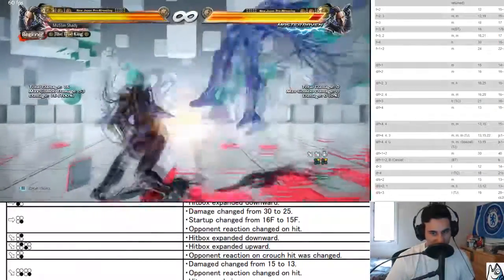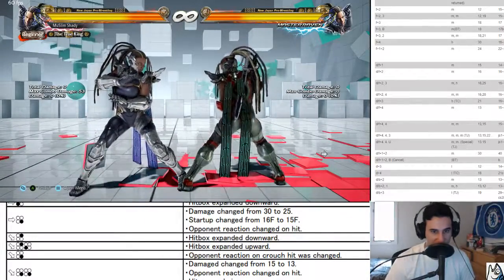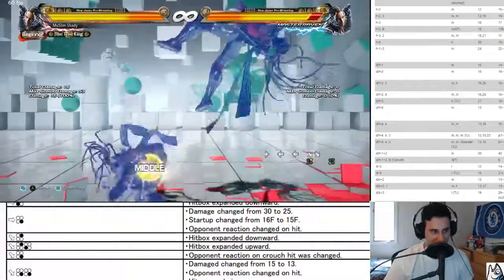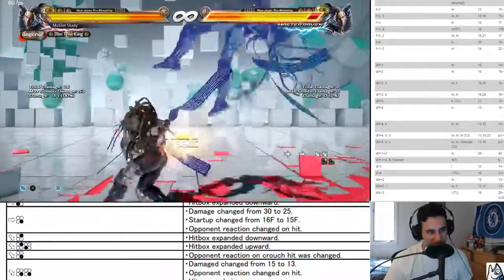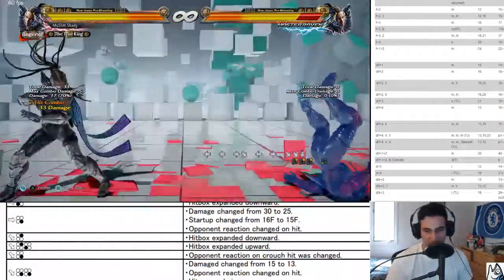Down forward two hitbox expanded downwards, down forward two three hitbox expanded upwards. So you can do stuff like that. This is funny because down forward two is better up close but down forward two three is better further away.